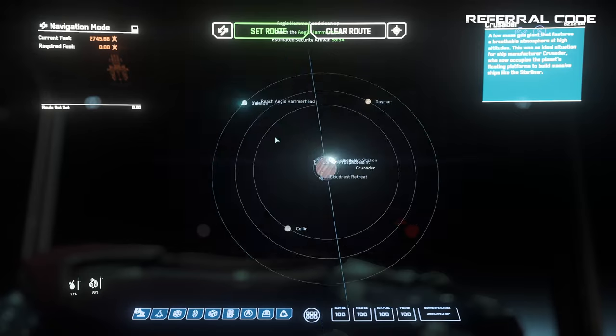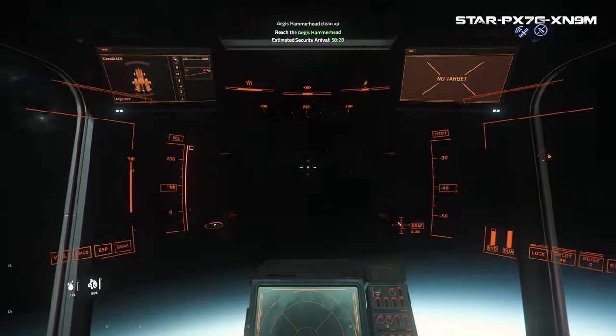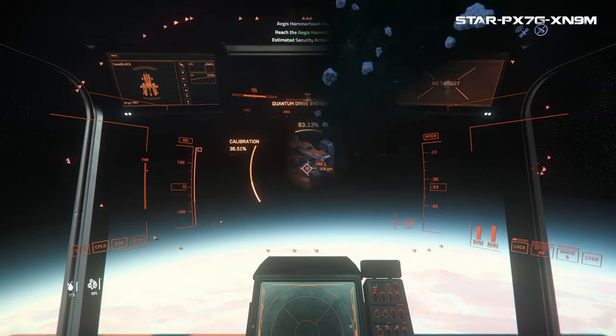Then you go into your SRV and travel to the location. The hammerhead always appears in the asteroid belt around Yila, so there's no difficulty or varying locations — as I think there should be — but I'm sure this mission will be adjusted soon enough.